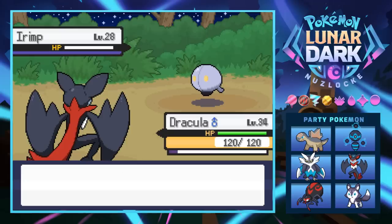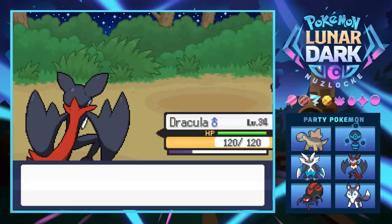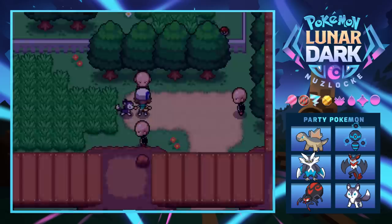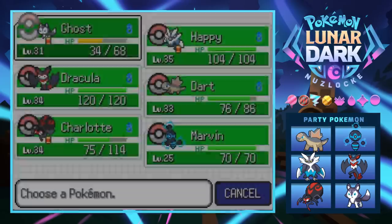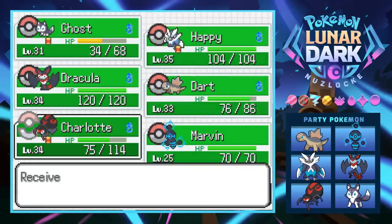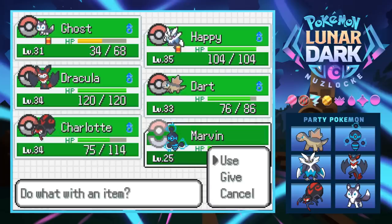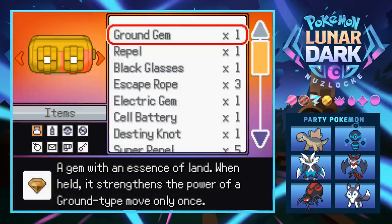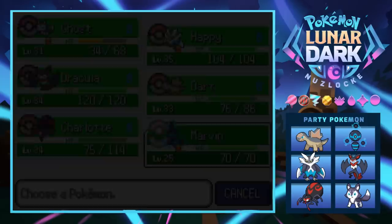After finally beating that Irimp, Charlotte grows to level 34. We swap the exp share off Charlotte and give it to Marvin so our new Pokémon can level up passively while the rest of the team does the work.